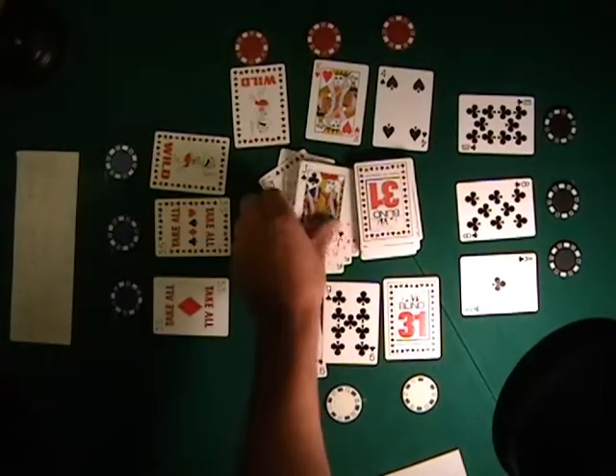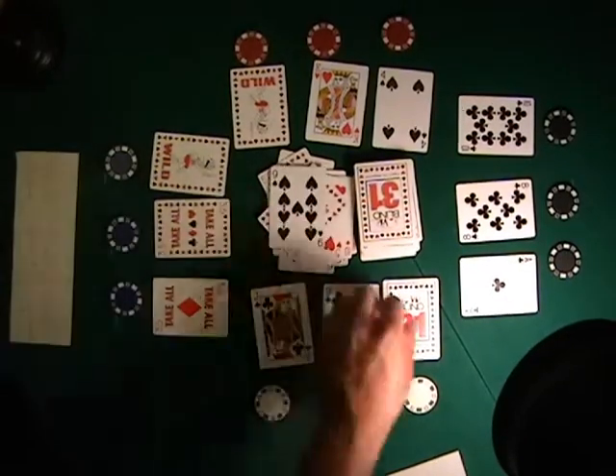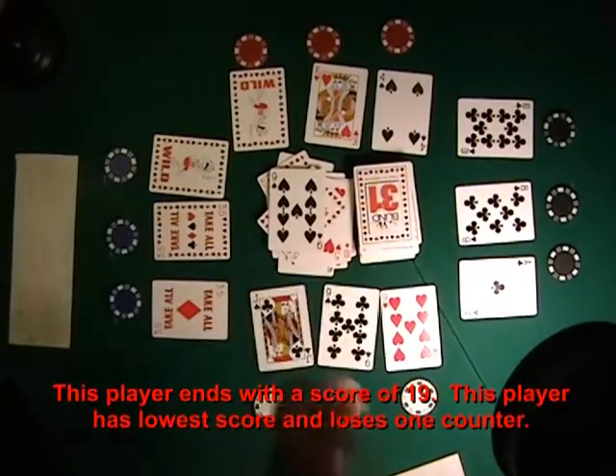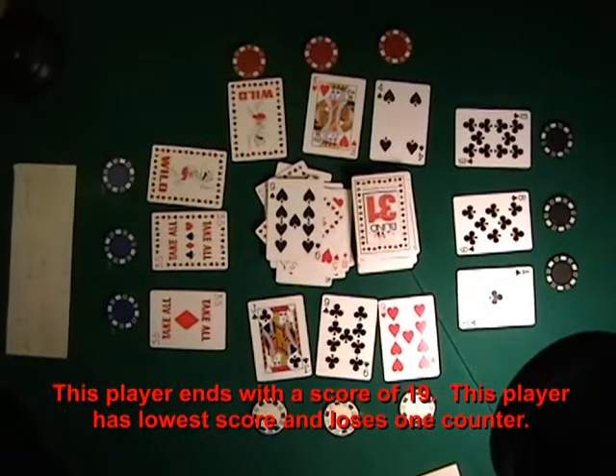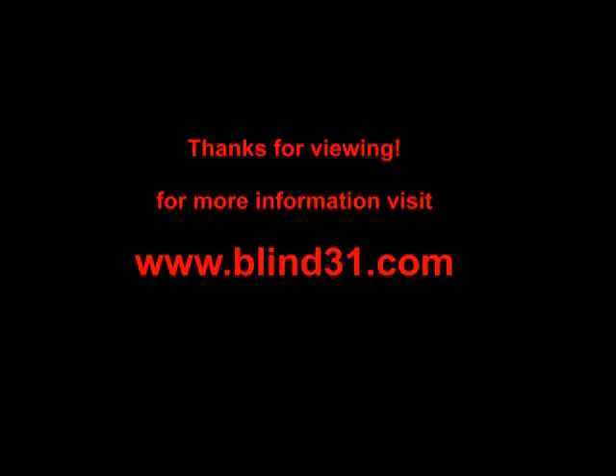This player is faced with a tough decision. He can either draw for a nine for three of a kind, or do what he did and get 19 and lose one counter because he has the lowest score. Thank you for viewing. Enjoy your next game of Blind 31, where you really can expect the unexpected. See you next time.